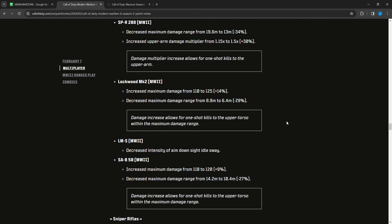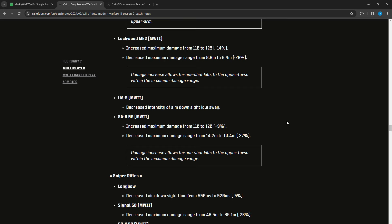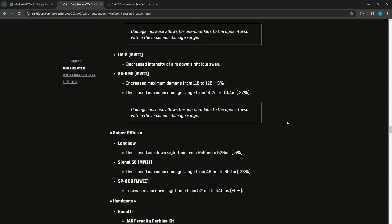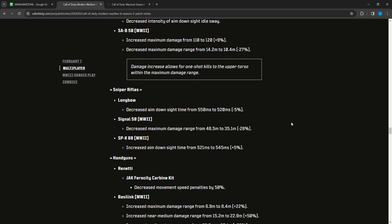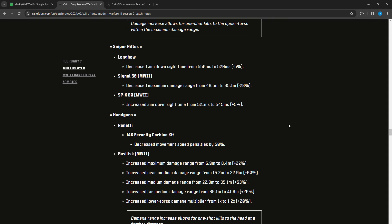The LM-S Modern Warfare 2 had reduced intensity of aim-down-sight idle sway. The SAB-50 Modern Warfare 2 had maximum damage increased from 110 to 120 and max damage range decreased from 14.2 to 10.4 meters — the damage increase allows one-shot kills to the upper torso within the max damage range. Before you couldn't do it at all; now you can but only within 10 meters. For sniper rifles: the Longbow had ADS decreased from 550 to 520. The Signal 50 Modern Warfare 2 had max damage range decreased from 48.5 to 35.9 — a significant range decrease.